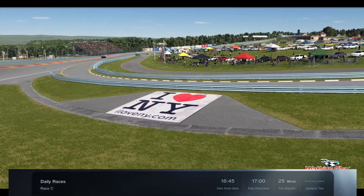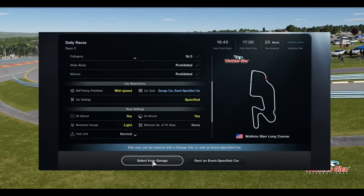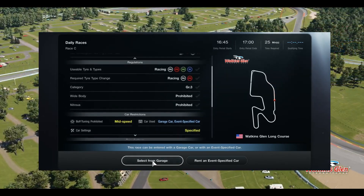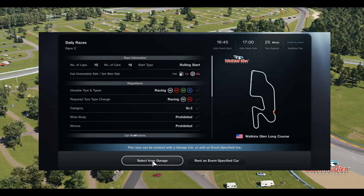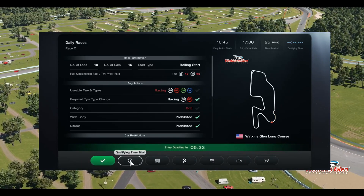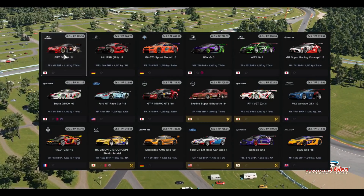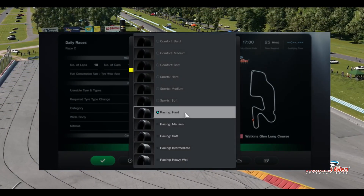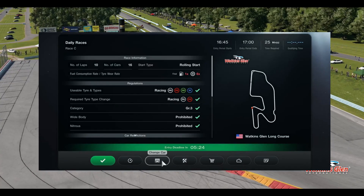And finally, Daily C is at Watkins Glen Long Course in Group 3 with BOP for 10 laps on racing soft and hard tyres, with both tyres mandatory. Wear is 1x fuel and 6x tyre. Strategy will be 5 soft, 5 hard or 6 soft, 4 hard depending on the car. Fuel won't be an issue.